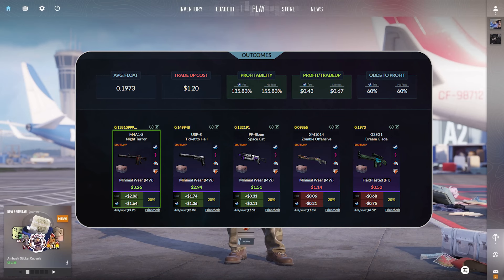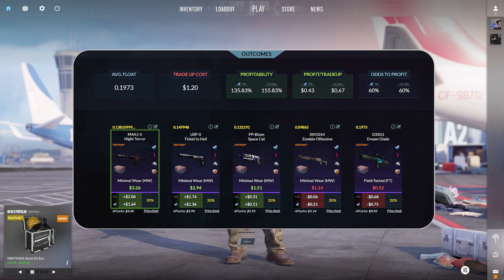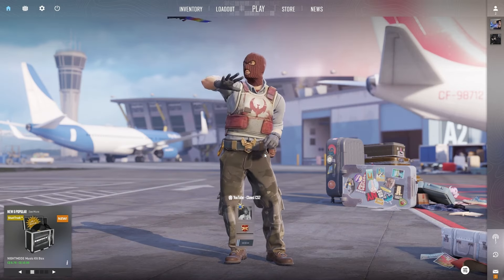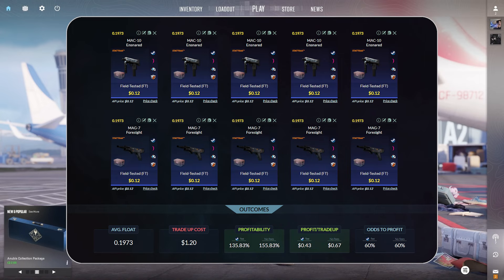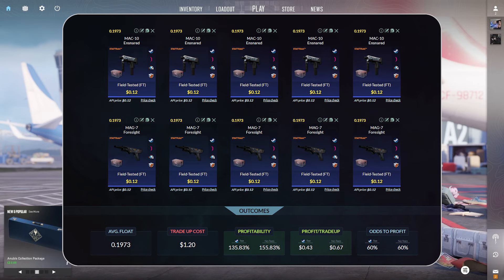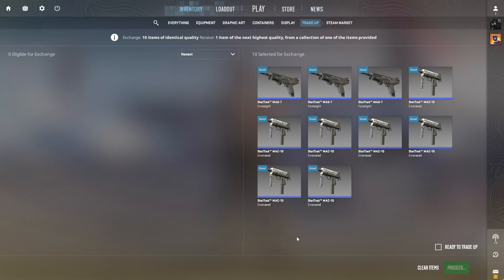Jumping into our second trade-up, this costs $1.20 and we have a 60% chance at odds to profit. There are two options that actually give you double what you put in. The top option is the M4A1-S Night Terror StatTrak Minimal Wear for $1.64 in profit on Steam. We can also make a huge profit with the USP-S Ticket to Hell Minimal Wear for $1.36 in profit on Steam. This trade-up consists of five MAC-10 Ensnareds StatTrak Field-Tested at a 0.1973 float or lower, 12 cents per unit, and five MAG-7 Foresights StatTrak Field-Tested at a 0.1973 float or lower, 12 cents per unit. Any items in the Dreams and Nightmares Collection at the same floats and price work. We have a 40% chance to more than double our money.